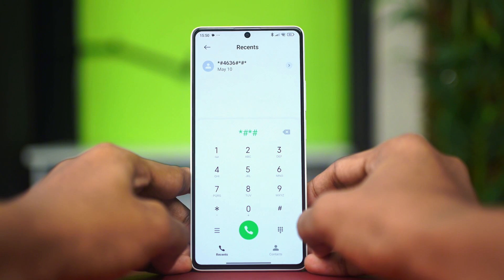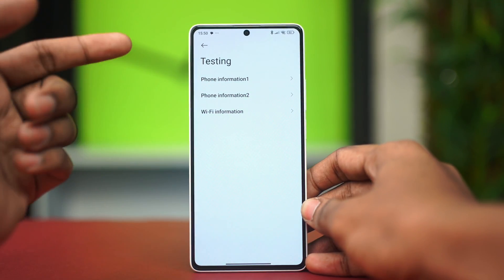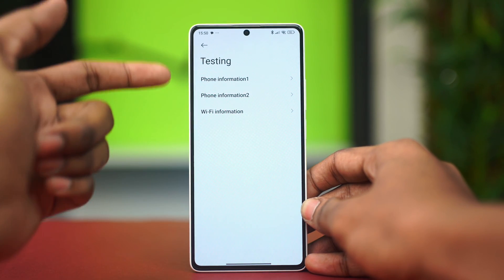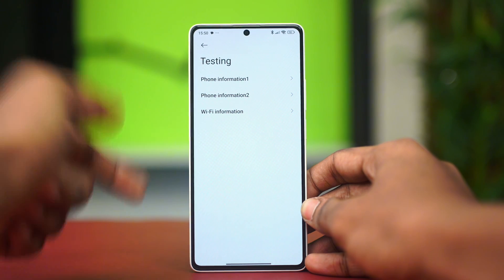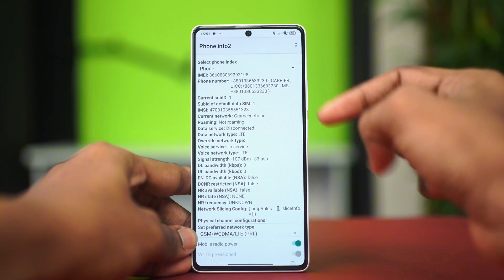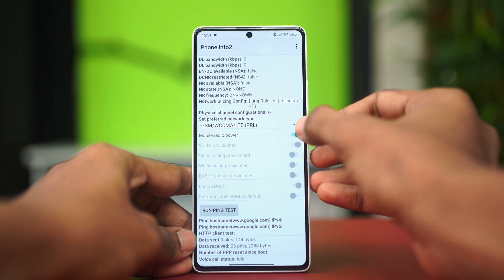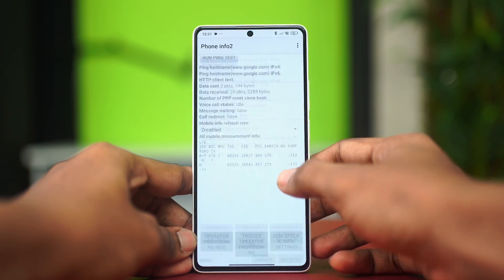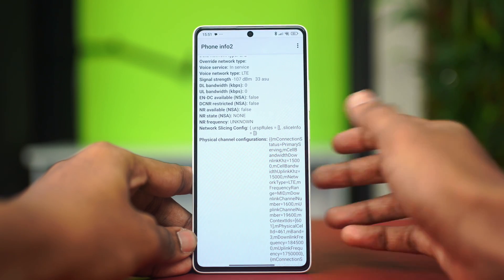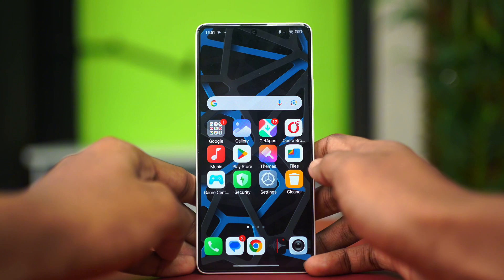Dial *#*#4636#*#* — this takes you to your testing page. From the testing page, find your SIM card slot. Depending on whether your SIM is in slot one or two, go to Phone Information 1 or 2. Here you need to find Mobile Radio Power. Turn this feature off, wait 10 seconds, then turn it back on. Resetting the mobile radio power can help fix configuration issues.